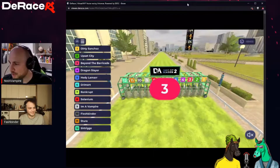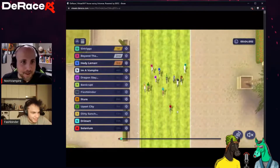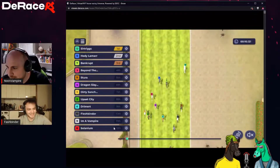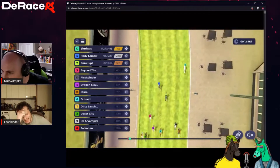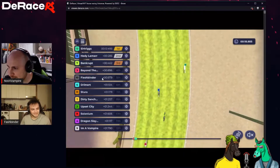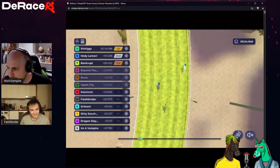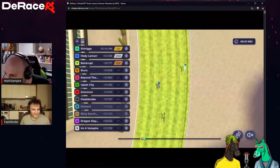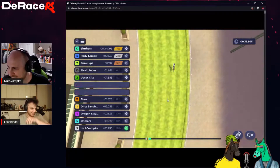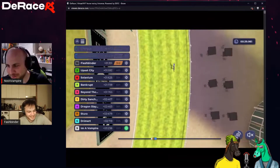Here we go — Flesh Binder is currently in the lead. I did get four points ahead of you at least. I'm A Vampire — look at that, number three, number four! Oh come on, that's a nine. Let's go, Flesh Binder! I'm A Vampire slipping down to 10th and 9th. He's not coming back from this — Flesh Binder is way up in fifth spot. Come on Flesh Binder! Slipping down to six, and I'm A Vampire falling to 12th. He's not coming back from this — I'm A Vampire has come 12th twice. I'm looking forward to acquiring this horse.